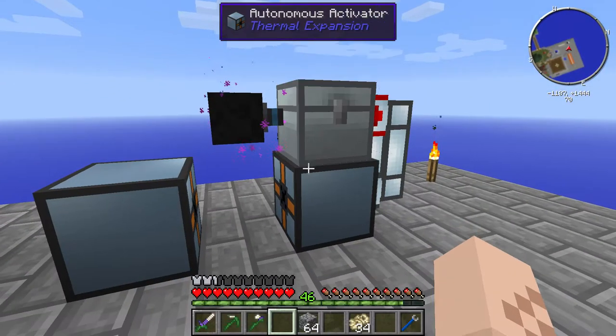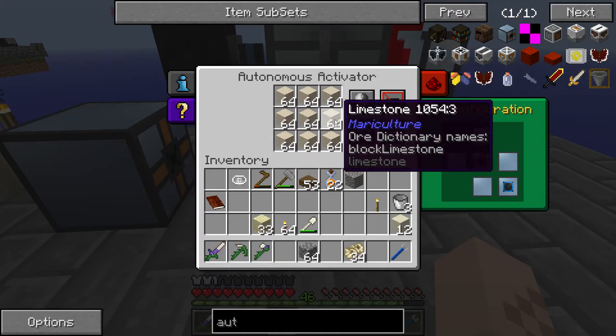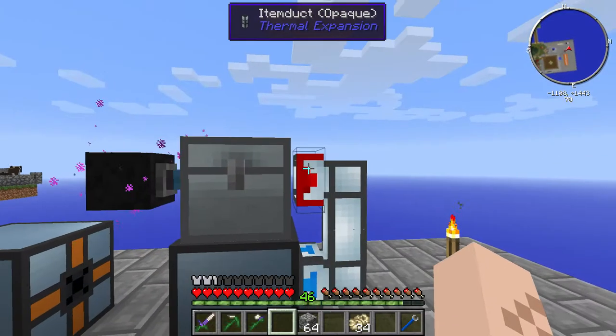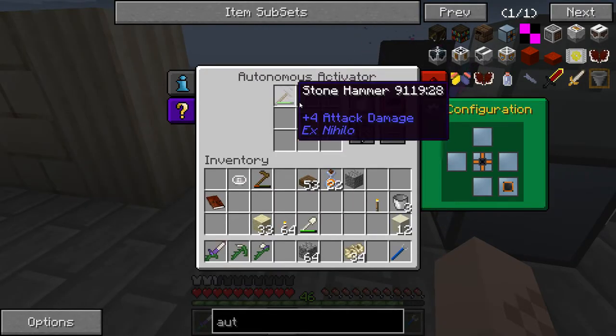This here is going to be my limestone creator. All you need to power this is two autonomous activators. This one is full of limestone because I've already run it quite a bit, but what I want to do is fill this one full of stone hammers. I'm just going to put one here for now because that's all I got on me.